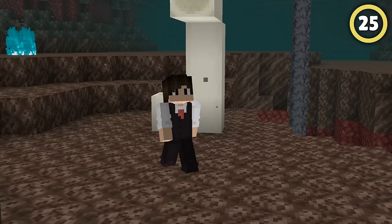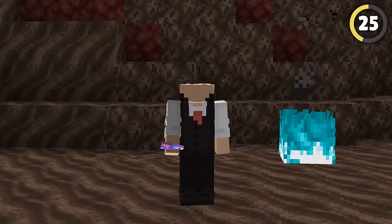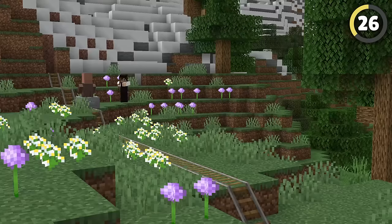Soul Sand already slows your player down a ton, but adding ice below will make you move even slower. Cobwebs slow you down even further. But if you're fast enough, you can actually use a bow and arrow to break minecarts and boats to troll your friends. Just make sure you have good aim.